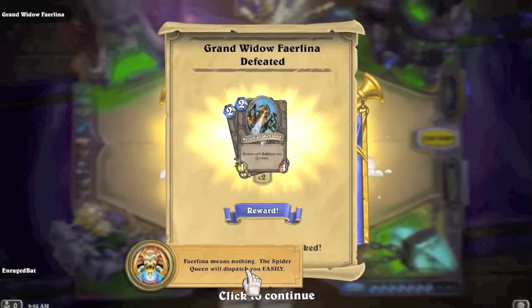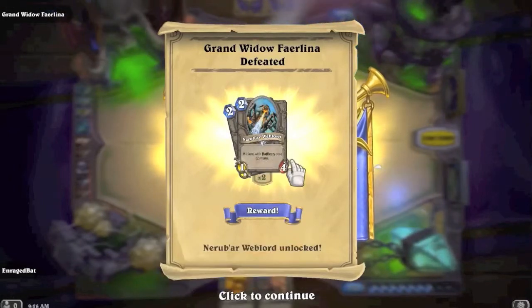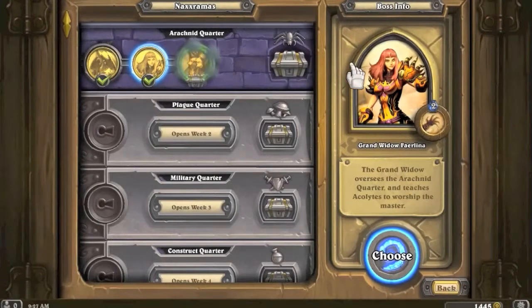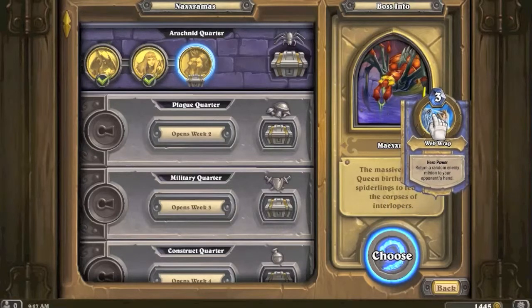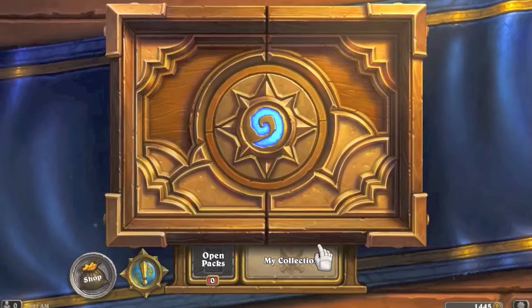The Spider Queen says 'I will dispatch you easily.' We got Nerubian Web Lord - minions with battlecry cost two more. It can be good but I don't see it fitting in our decks. The Spider Queen is a massive spider - her three-mana hero power is Web Wrap: return a random enemy minion to your opponent's hand. Which deck would be good against Maexxna?